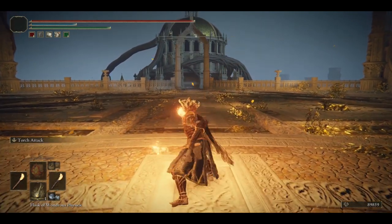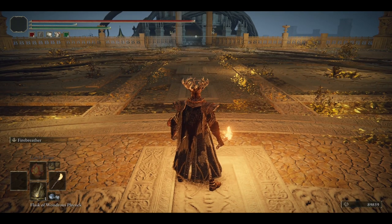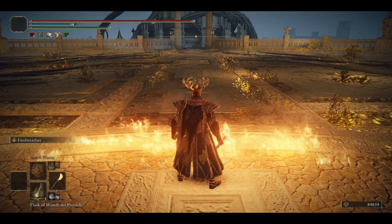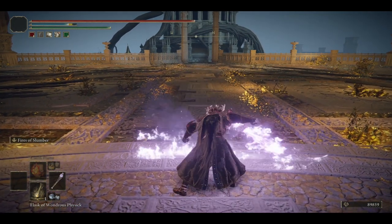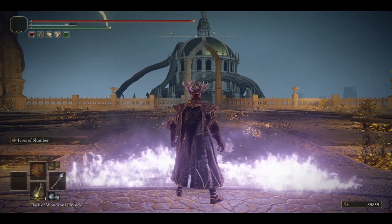The other two torches have a fire breathing ash of war. The fire doesn't travel that far, even when you have a target, nor does it do great damage, so honestly I would say either of the ashes are quite bad. The difference between Fires of Slumber and Fire Breather is that Fires of Slumber applies a sleep status effect, whereas Fire Breather is raw damage.